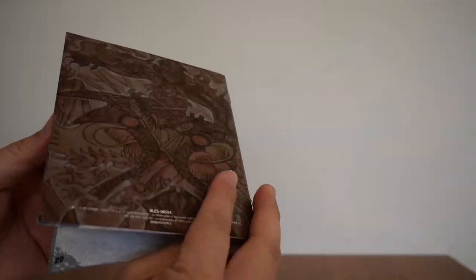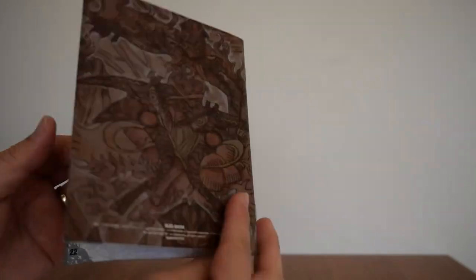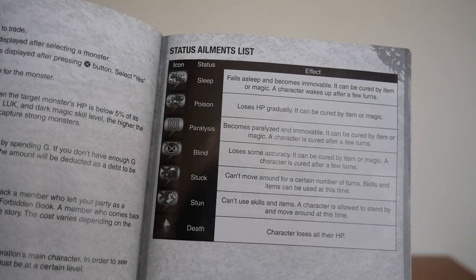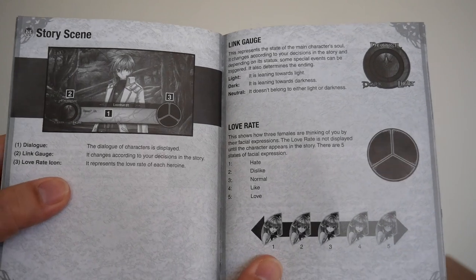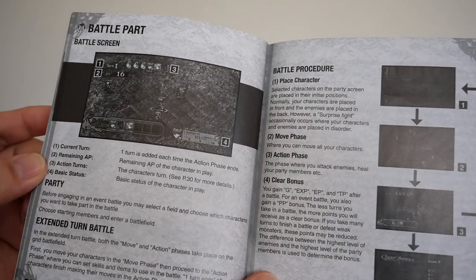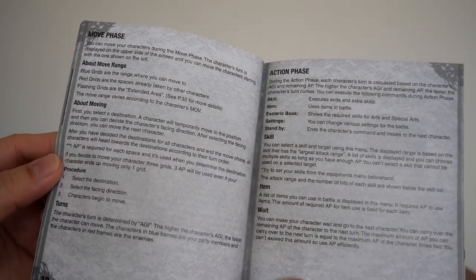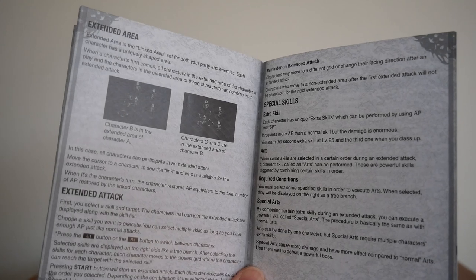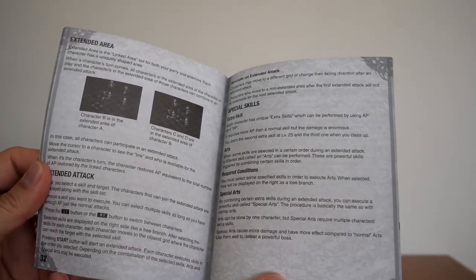None of these are sparking any memories of the game, to be honest. There's the shop facilities, the blacksmith guild, adventurers guild, exchange teepees, monster guilds, trading, alchemists guild, horoscope, status ailments — the usual: sleep, poison, paralysis, blind, stuck, stun, and death. We've got the story scenes, the link gauge, the love rate, the battle screen. Battle procedures, move phase, action phase. I think it kind of plays like one of those grid-type RPGs — Tactics Ogre, Final Fantasy Tactics, Vandal Hearts — one of those types of games.